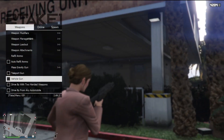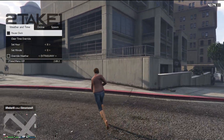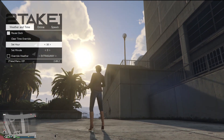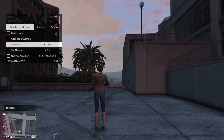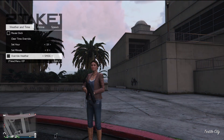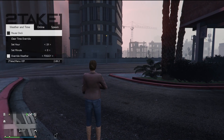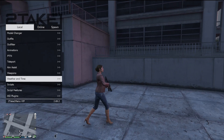Continuing on here with the weather section — I like to have the clock paused. Basically you come in here, set it at whatever time you want, and just hit pause clock. You want it to be sunset all the time? No problem — looks like sunset is around 19 o'clock. That actually does look pretty cool. You can also come in here and override the weather to overcast, foggy, whatever you want. Tons of options there.